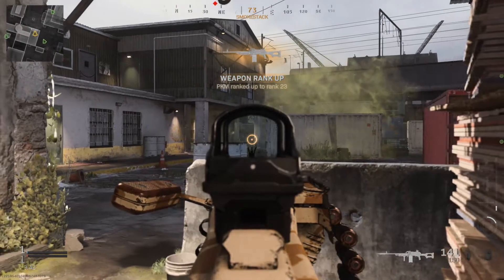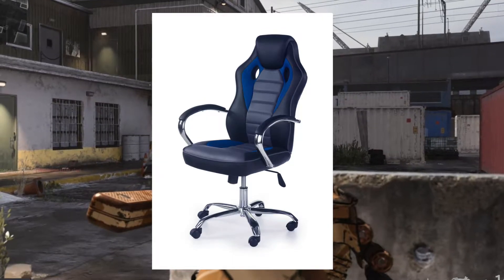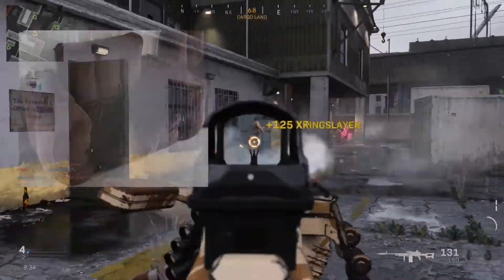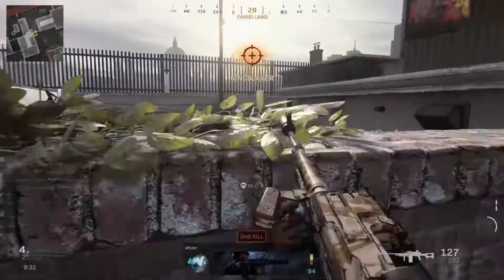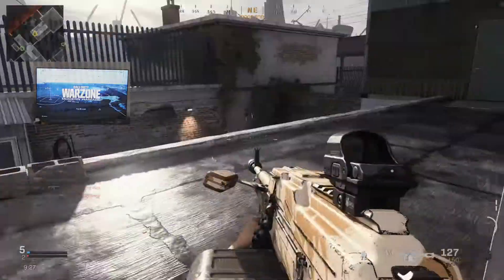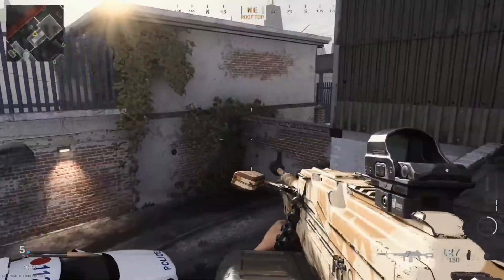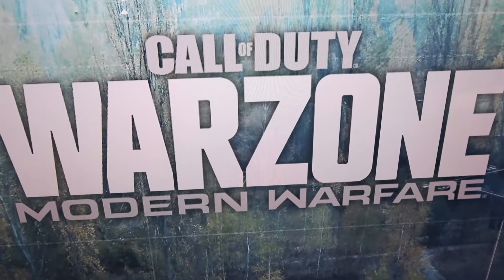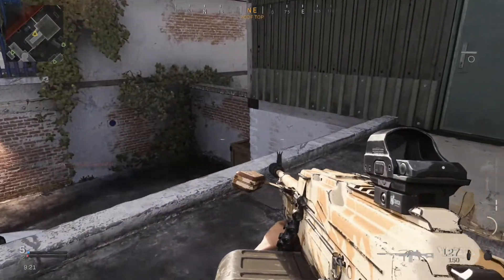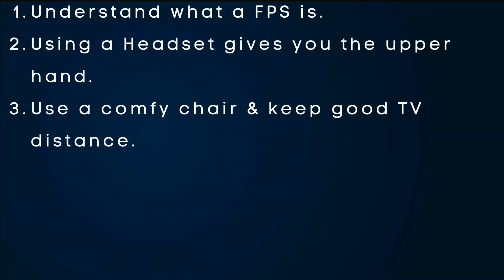That's why you need two things: a comfy chair and a close enough distance to your TV. Even a dining chair packed with some pillows would be good — it's a plus if it has armrests. TV distance is important: being too far away makes it hard to see and makes you less aware. Being too close is like zooming into an image until it's just pixels. Do that for too long and you may end up with sore eyes or a headache. Use a chair with cushioning and sit a good distance from the TV.